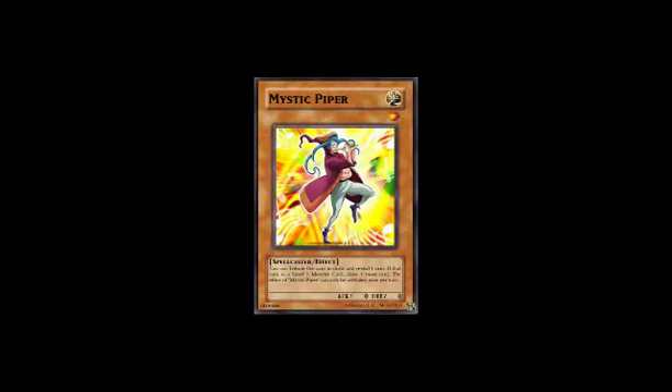The card is Mystic Piper. The effect is: you tribute this card to draw and reveal one card. If the card is a level one monster, draw one more card. The effect of Mystic Piper can only be activated once per turn.